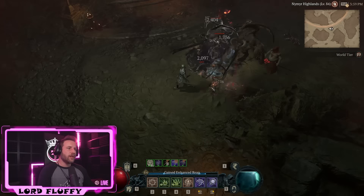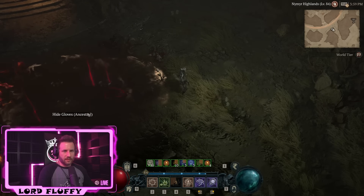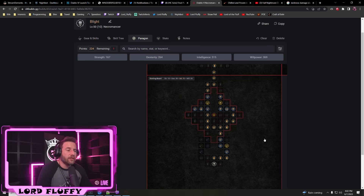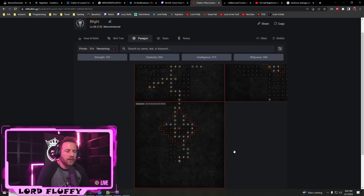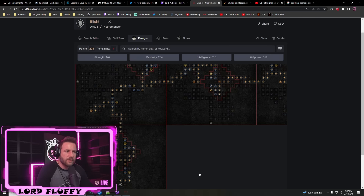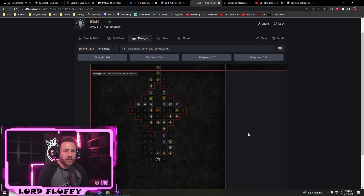The rotation comes together like this: when a pack of mobs appears, shoot a pool of Blight, swing once to get a Reap corpse, use Corpse Tendrils to suck everything in, then start corpse exploding. Once you get it down it's extremely powerful. For paragon, we've landed on something solid but stay tuned to the stream as we continue to optimize. The paragon board will be in the description below, but let's do a quick overview.